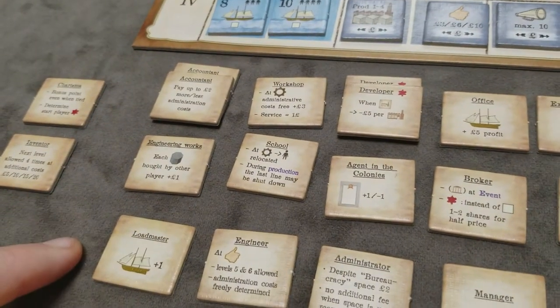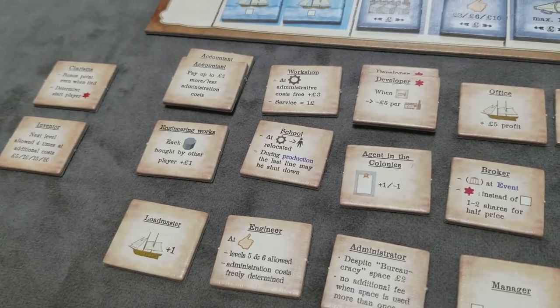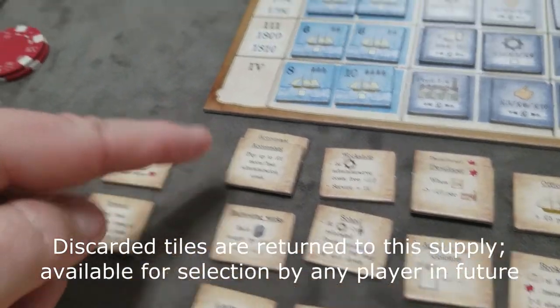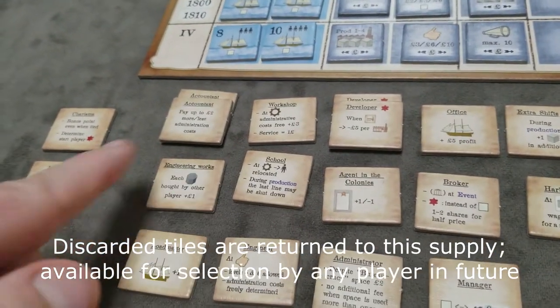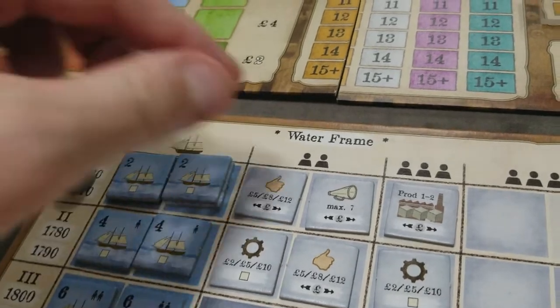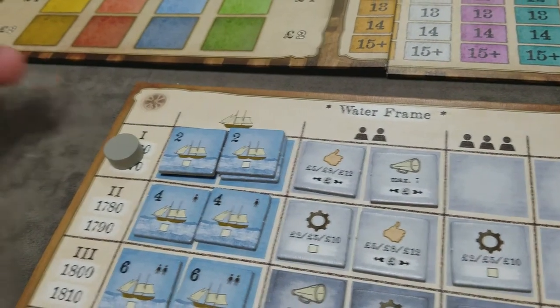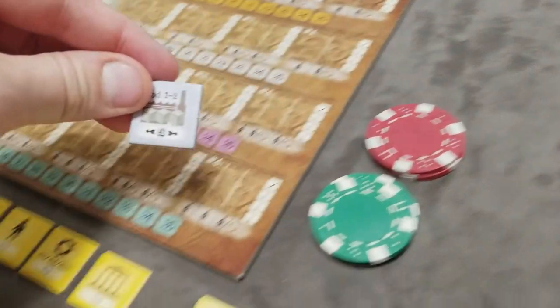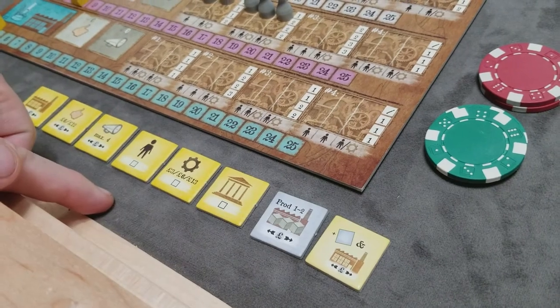You can only have four development tiles, but you are allowed to return and replace them. So if you had four and you chose a new one, you would just have to discard one from your player area. These give you access to special abilities throughout the game. In this example, since I can take from row one, I'll just take the production special action and add it to my list of basic actions.